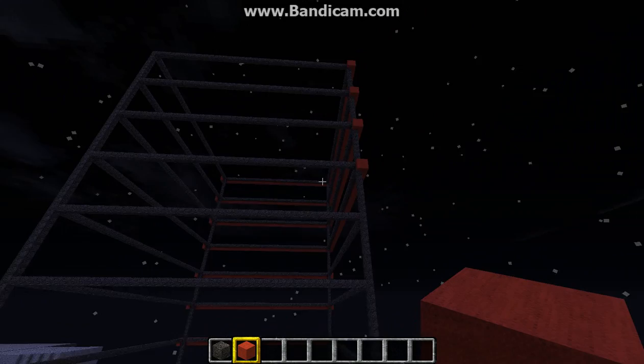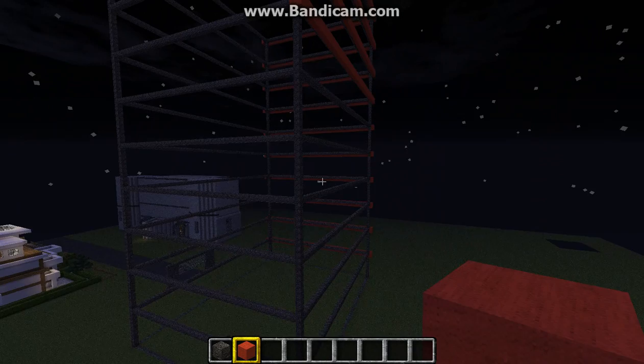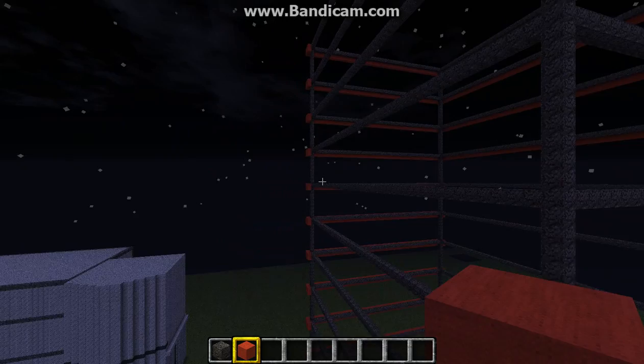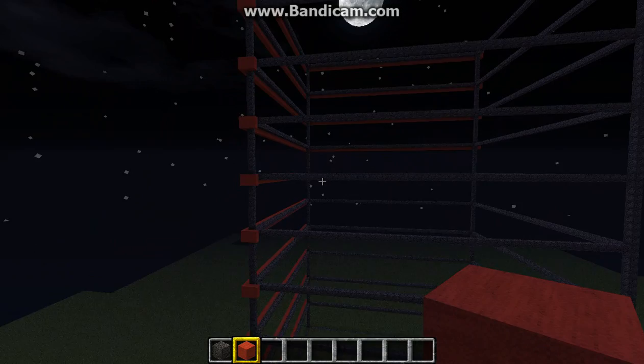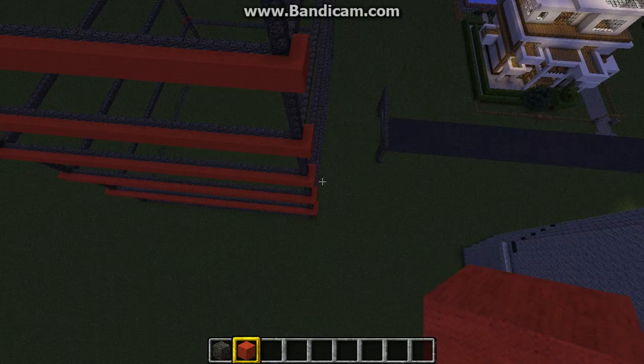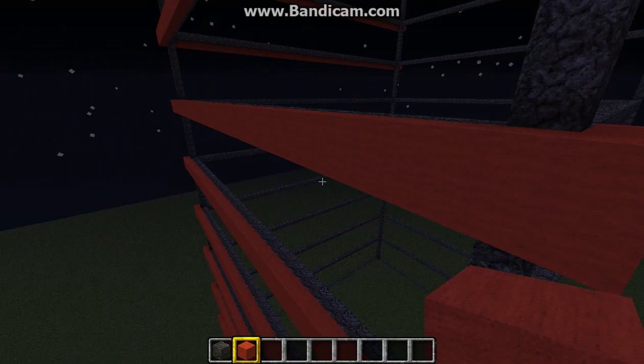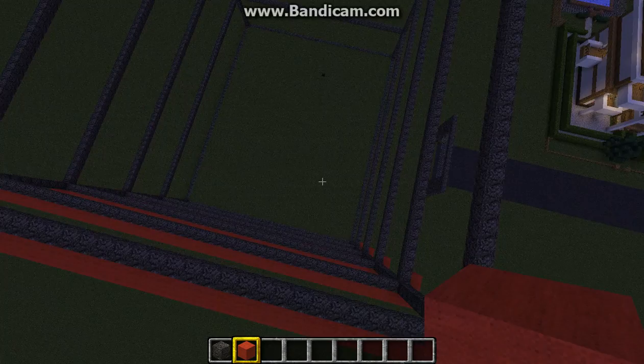As you can see, I'm using bedrock with red wool — the red wool is going to go all the way around. I've done one side, and I'll do that side, this side, and that side over there. The bedrock actually goes pretty well with the red and makes it look more fancy.